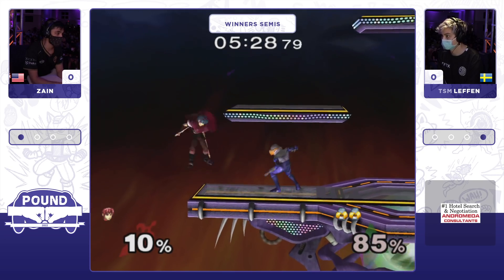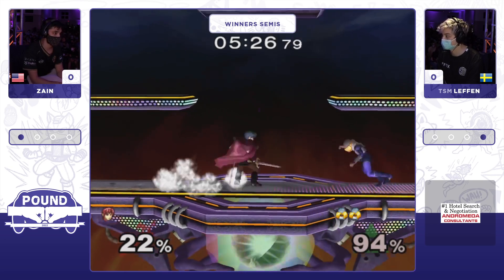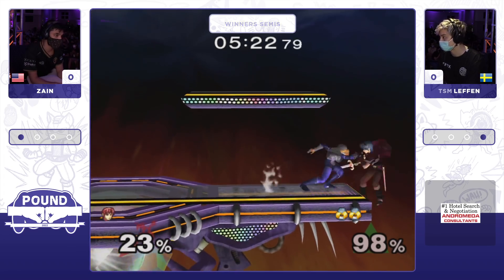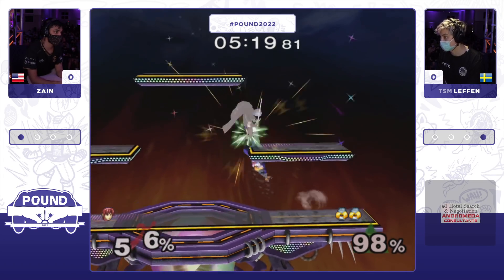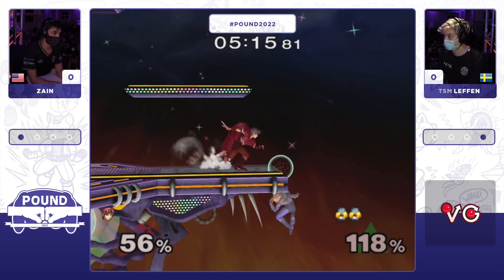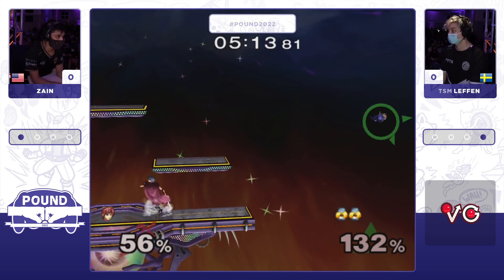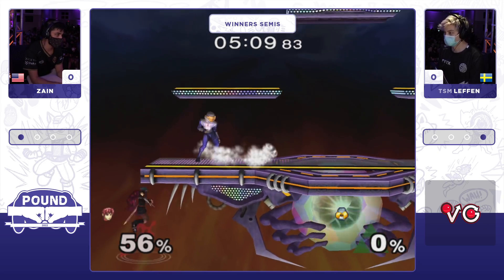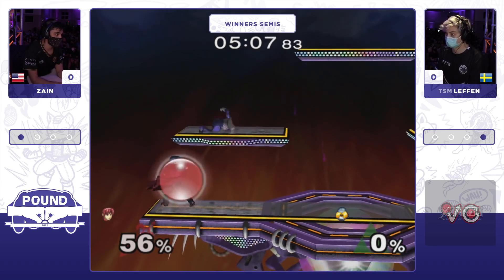Continuously grabs and mashes out on Levin's part for more percent. The crouch cancel is a big factor versus Sheik in any matchup. The tournament winner gets him, able to recover in time. But the slide-off up air on Zayn's part — what a crazy defensive option. Catches the roll-in with the forward smash. We have a last-stock scenario in Game 1.